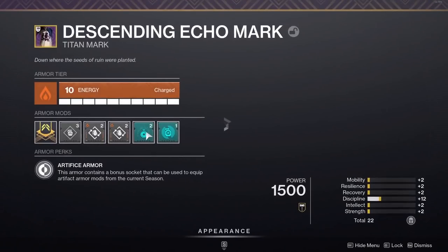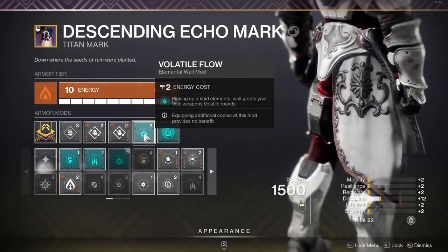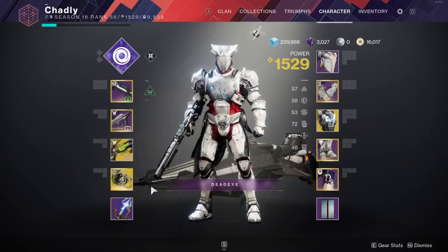Looking at the artifact mod Volatile Flow — whenever you pick up a void elemental well, it grants your void weapons volatile rounds. This pairs very nicely with Heart of Inmost Light, so we can spam our grenades and melees and get void wells pretty much non-stop.